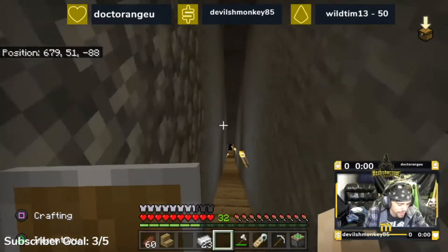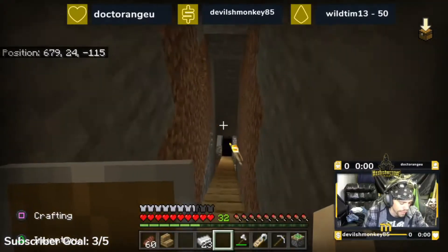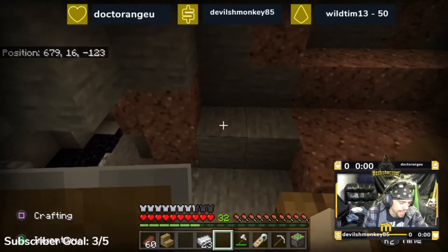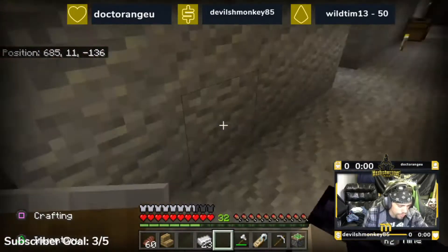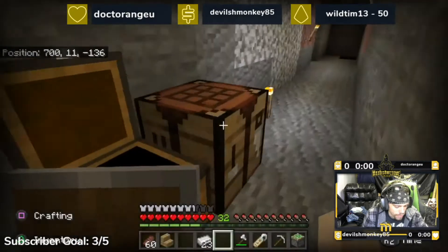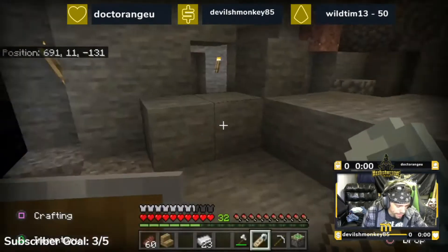This is my mine shaft. I'm not gonna go down too far because you can get lost pretty easily. I already found some diamonds, there's a whole bunch of obsidian, and I already have the ingredients to make a nether portal. This is just a bunch of my garbage that I haven't brought up yet.